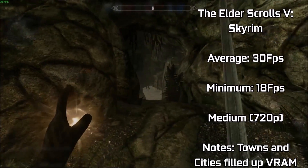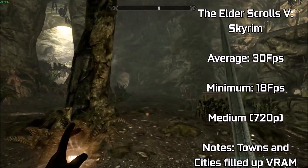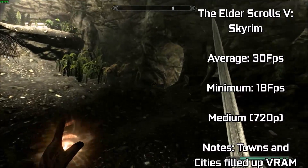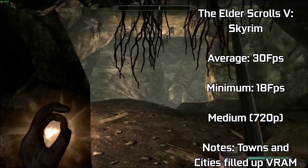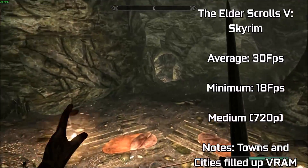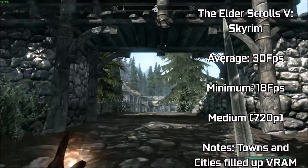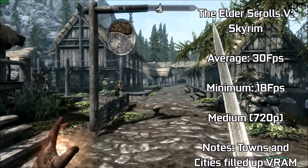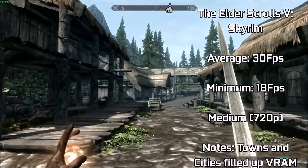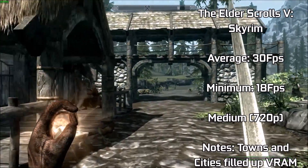The Elder Scrolls V: Skyrim yielded an average of around 30fps with visuals set to the medium preset. The game looked slightly nicer than the Xbox 360 port, but did not retain the same smoothness, as VRAM is clearly a major limiting factor. Moving into towns or cities slowed the game to around 24fps, with occasional stutters down to 18fps at worst. You may have to lower some settings to achieve a constant 30fps.